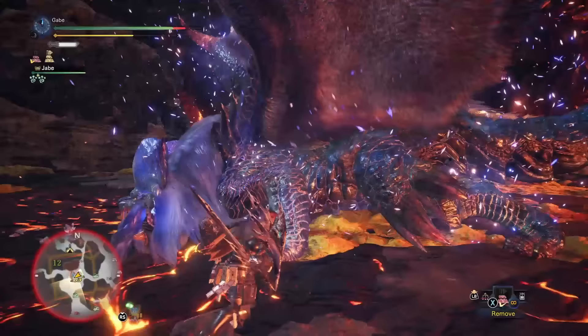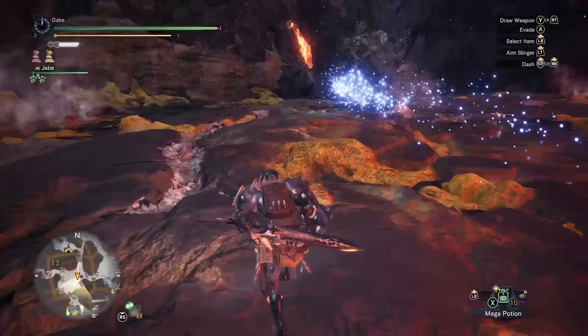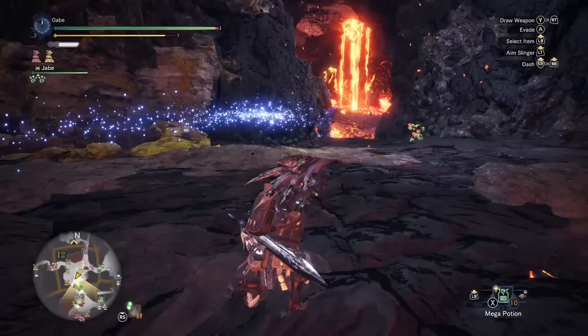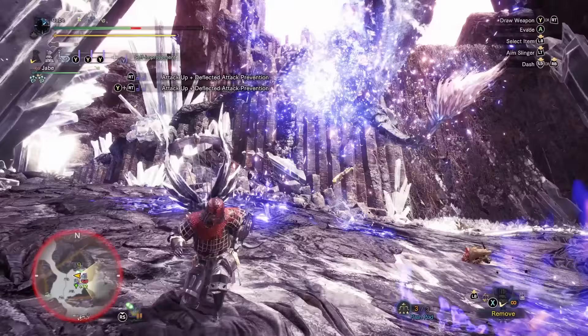Lunastra is the counterpart to Teostra and is located in the Elder's Recess, Guiding Lands, and Wildspire Wastes. Right off the bat you're gonna notice something when looking for her: Teostra is normally just hanging out when you find him and doesn't really attack until provoked, but with Luna — oh no, baby, it's on sight.